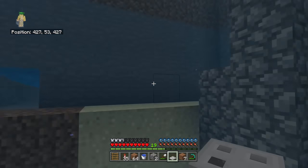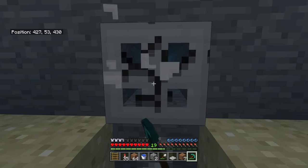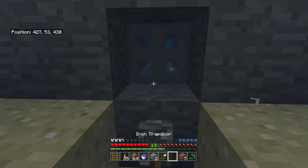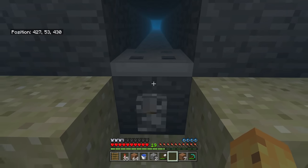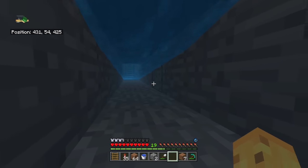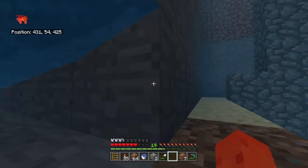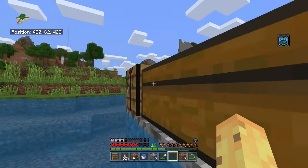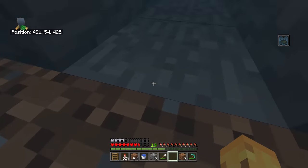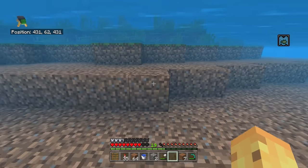The iron trapdoor does kind of draw attention to itself, so maybe what you want to do is put it inside the wall to make it less obvious. Or you can just do this without anything at all - just have a one-by-one hole through the wall, which is an entirely valid way of making this work as a secret swimming entrance.